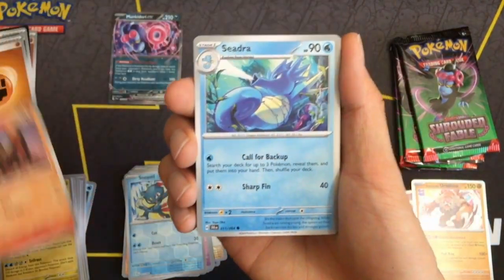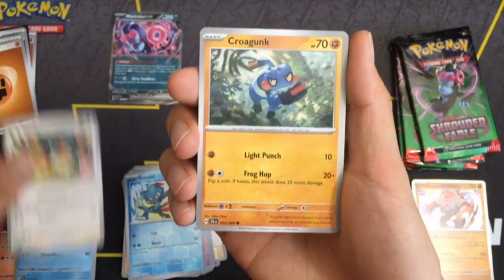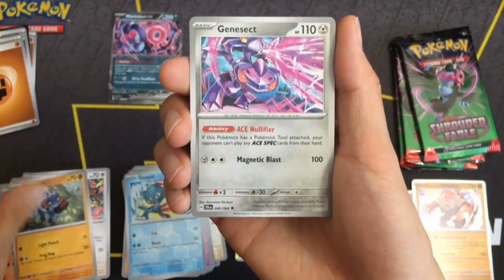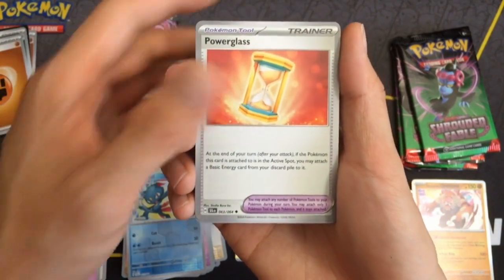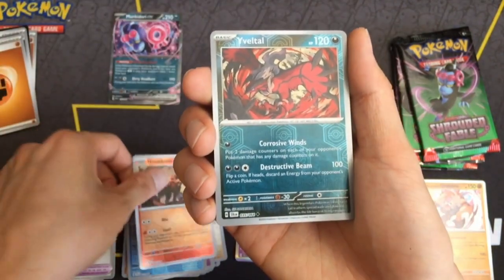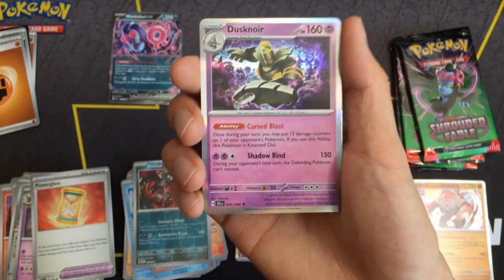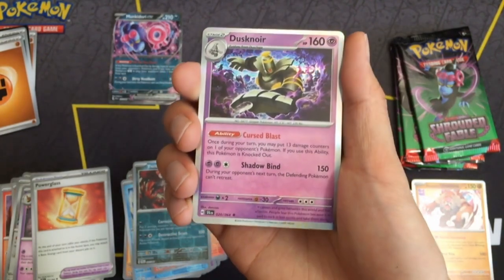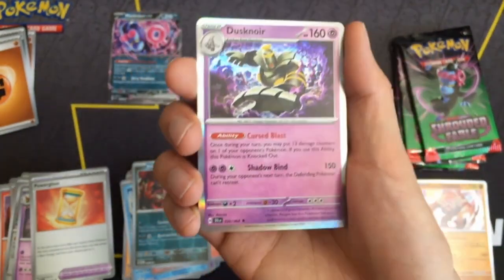Houndour again — at least the second card's different. It's kind of annoying when you see the same card in the same order. Still nothing. We got a duplicate — Dusknoir. I hear Dusknoir is playable, so maybe it's a good duplicate to get. And we get another foil energy.